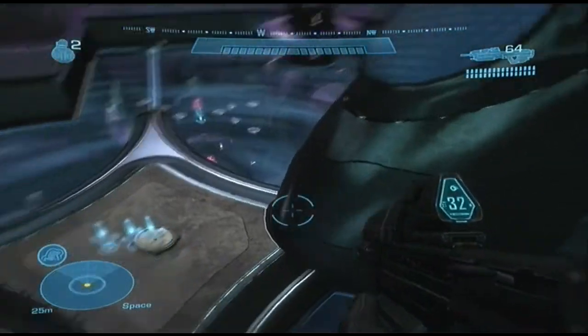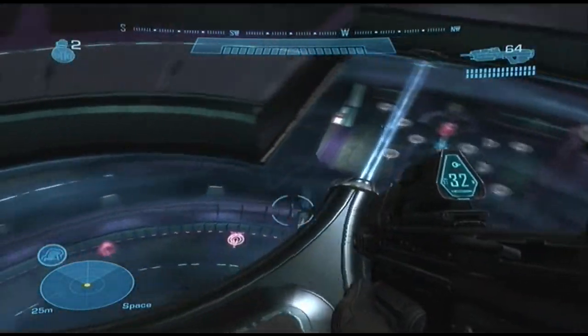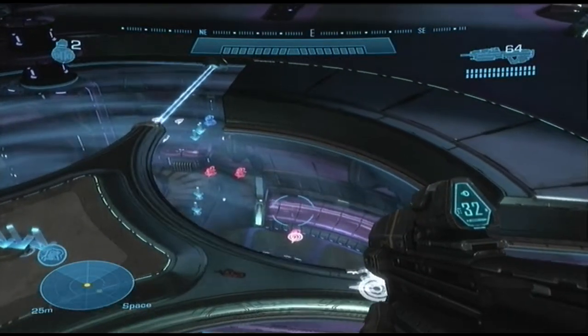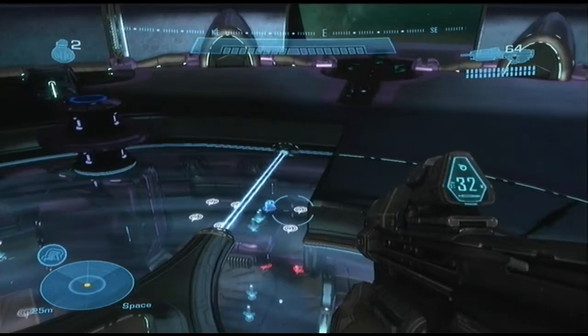So what you want to do is just jump out to the open area, and then you float on forever. I actually got kind of lucky spawning over there. And if you ever want to go back down, just go back in Forge mode or Custom Games — good luck with that.